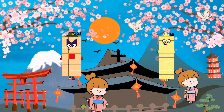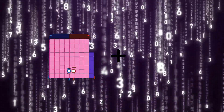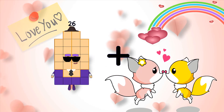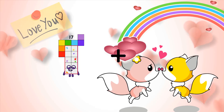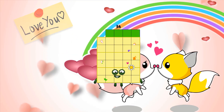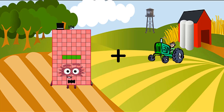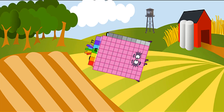21 plus 78 equals 99. 44 plus 56 equals 100. 26 plus 19 equals 45. 32 plus 2 equals 34. 2 plus 36 equals 38. 77 plus 89 equals 166.